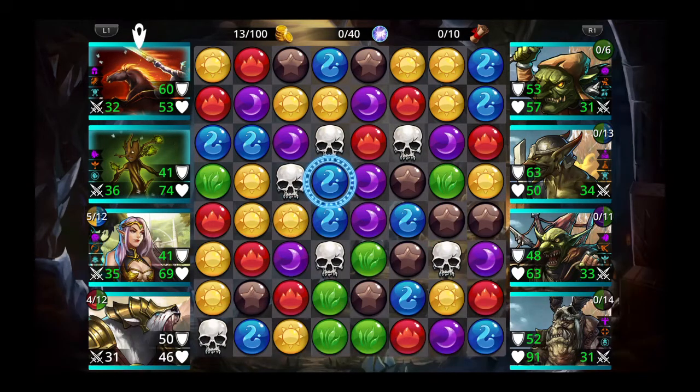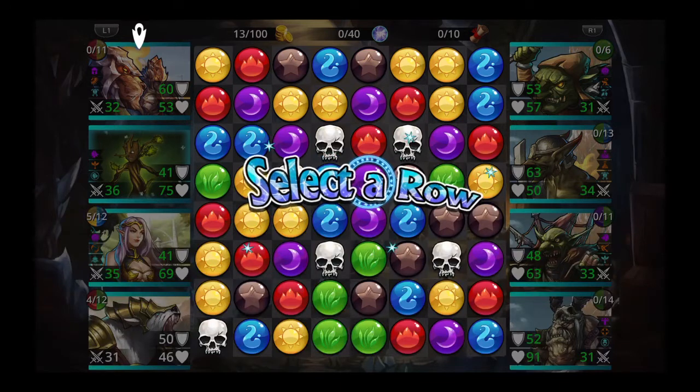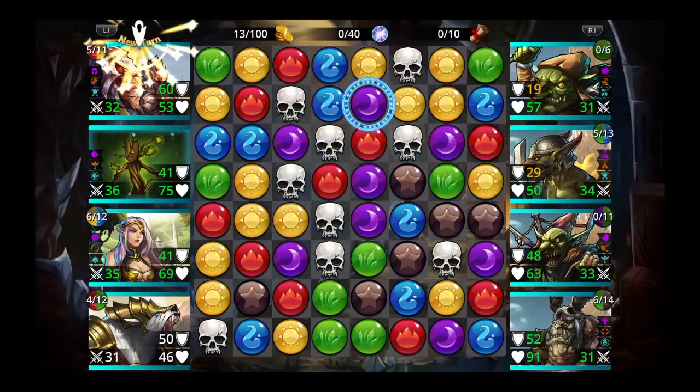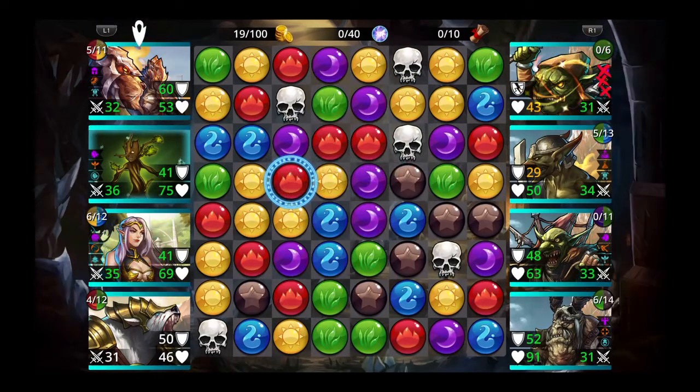Do we have alignment? We don't, so let's go ahead and use Lion Prince right away and destroy a row. Since there's no extra turn possibility, let's destroy a row with a lot of yellow colors. A fully traited Lion Prince can stun opponents — that's why he's a good tank. We don't have alignment, so let's get these yellows.